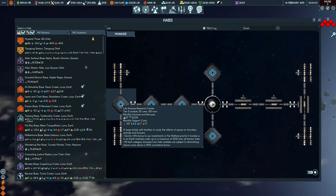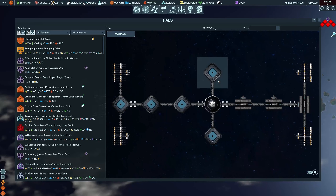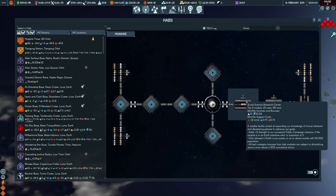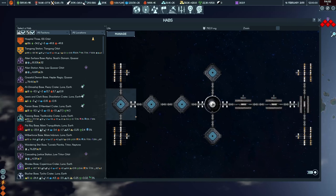If we go to one of our stations, I'll explain why they are so important. If you look at this life science research centre, for example, it's giving a plus six bonus to investments in the welfare priority if the module is in an Earth interface orbit, up to a maximum of 30% from all faction haps. So if you've got five life science research centres on a station, or spread across multiple stations — they don't all have to be on the same one — you get that 30% boost to welfare. Every one of the research facilities gives some bonus. Here we've also got a social science facility, which gives a bonus to public campaign missions if the module is in an Earth interface orbit.